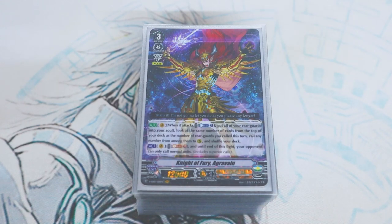Now, I know what you're probably thinking — it's most likely Luard, but I say you're wrong. Night of Fury Agravain is better now thanks to Hill Guardians, and I think this deck could honestly make some really big impacts on the meta. It's already showing up in Japan and is doing a lot more well than Spectral Duke, in my personal opinion.